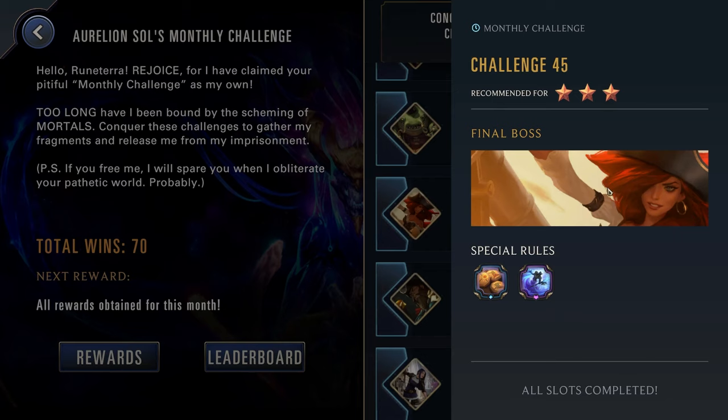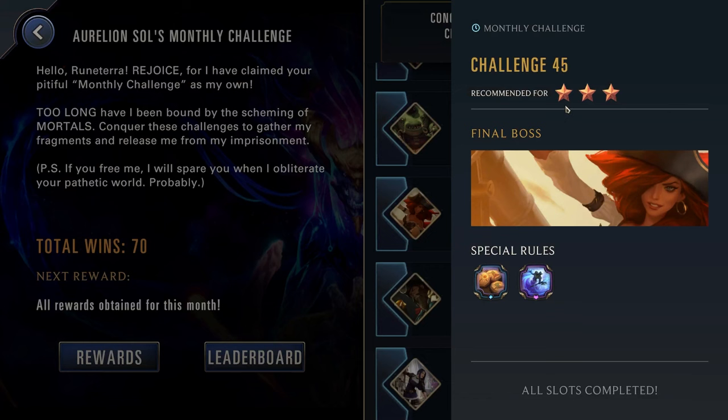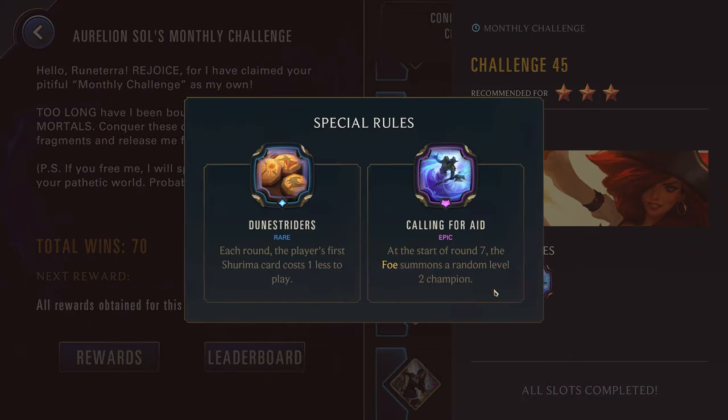Challenge forty-five, three stars up against Misfortune. We have Dune Strider: all your Shurima cards get cost reduction. And Calling for Aid: at the start of round seven, the foe summons a random level two champion. You should be ending before this goes off, so it shouldn't really be an issue. Now this is just a three star, and they don't have any really terrible modifiers, so this can be a chance for you to break out some of your Shurima champions that still might be a little bit on the weaker side. You can potentially pull out your Nasus, Kaisa, or Taliyah. Probably want to save your Nidalee, as she's normally a little bit too strong for this type of challenge.